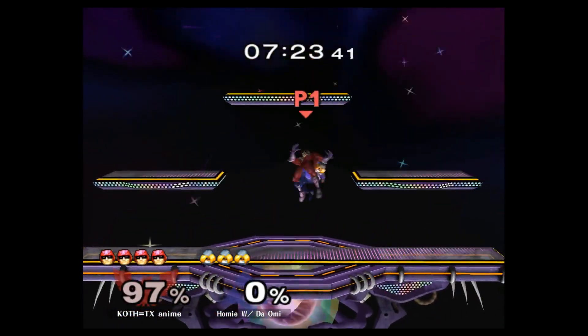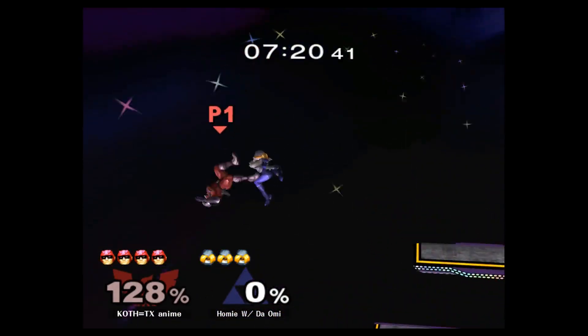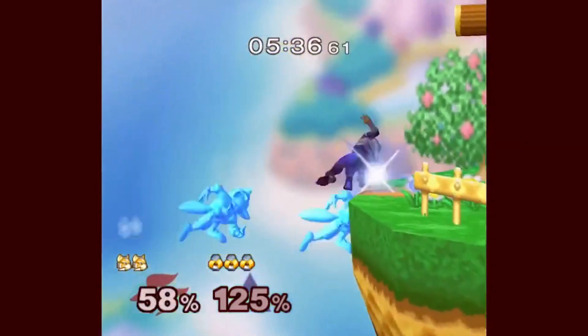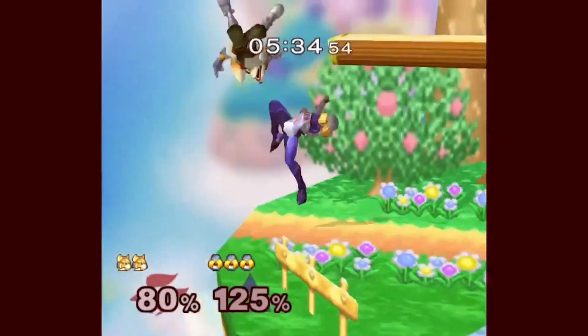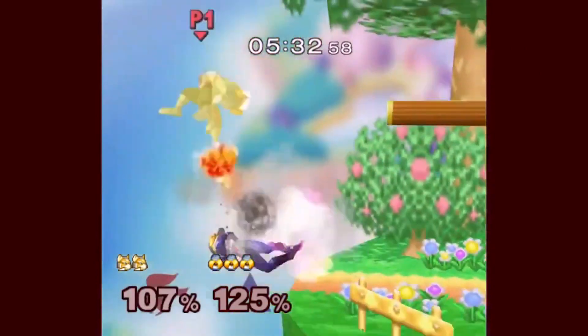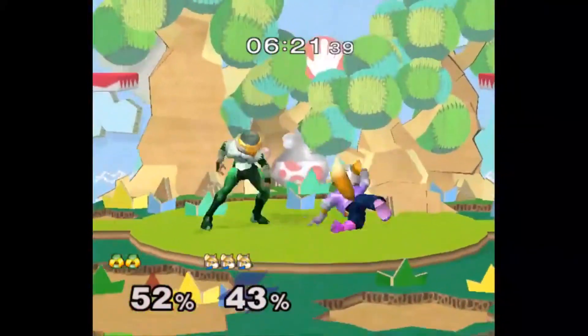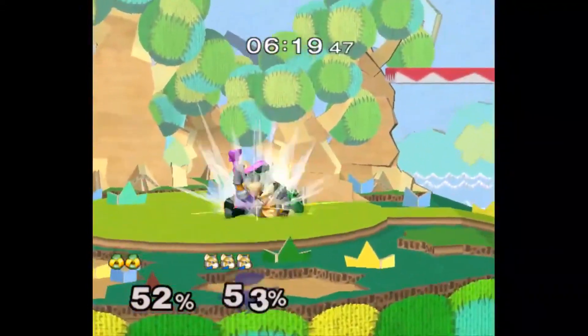Sheik is a spider, and platforms are her web. She is best classified as a set play character. She has extremely consistent kill confirms, solid combos, and the best edge guarding in the game. Simply getting cornered versus Sheik can be a death sentence for much of the cast. The most minor of advantages can quickly prove lethal for her opponent — if she gets an inch, she'll take a mile.